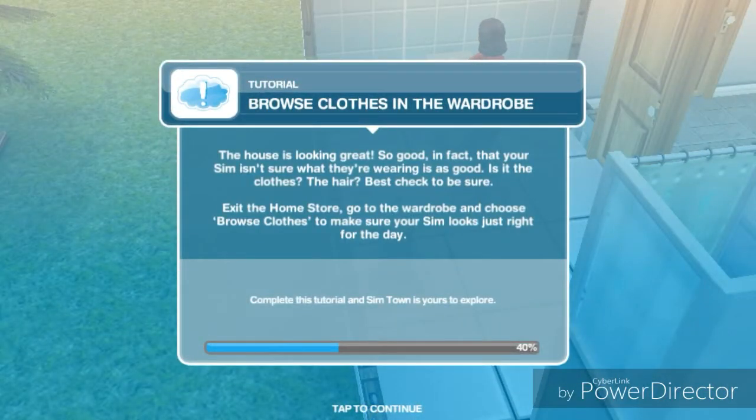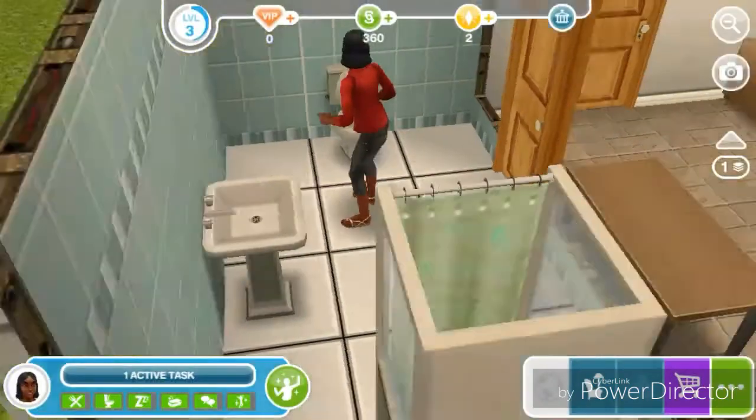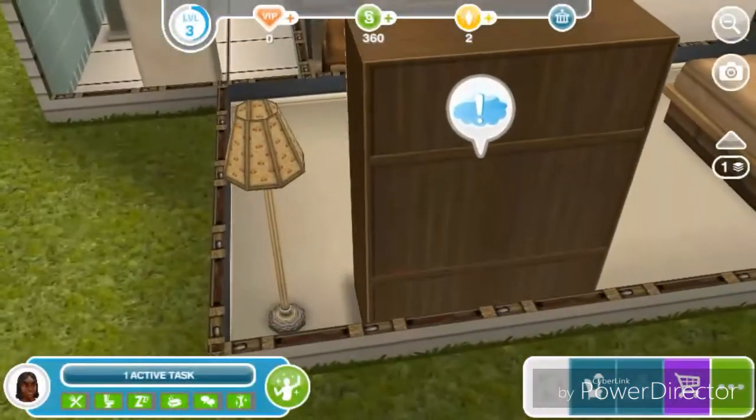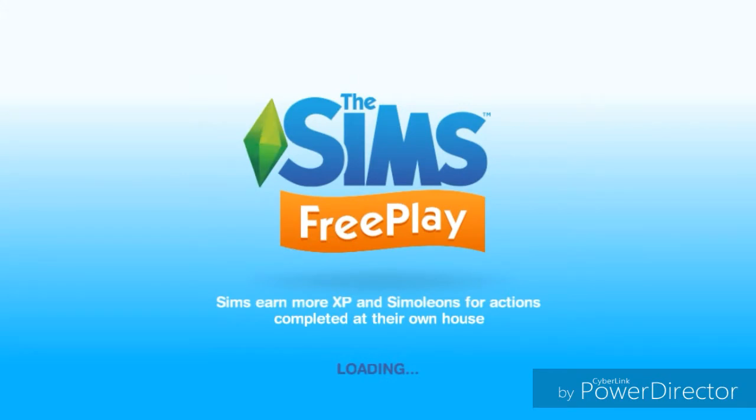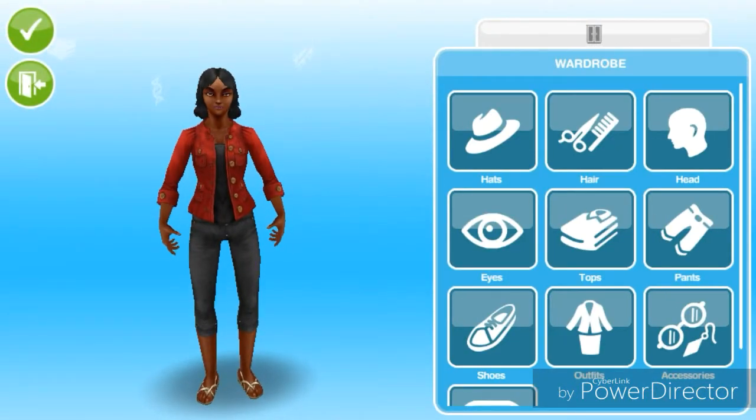Next: browse clothes in the wardrobe. The house is looking great — so good, in fact, that your Sim isn't sure their outfit is as good. Is it the clothes? The hair? Best check to be sure. Exit the home store, go to the wardrobe, and choose browse clothes to make sure your Sim looks just right for the day. I'm just going to click on this wardrobe and browse her clothes. I don't think I'm going to change anything, so I'll just exit again.